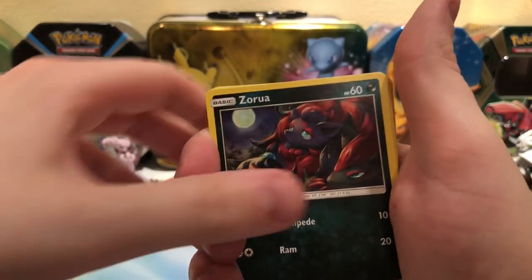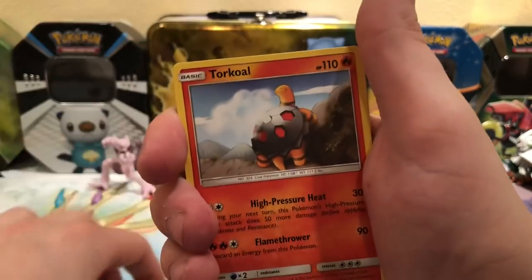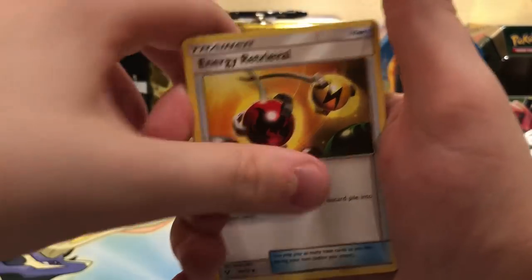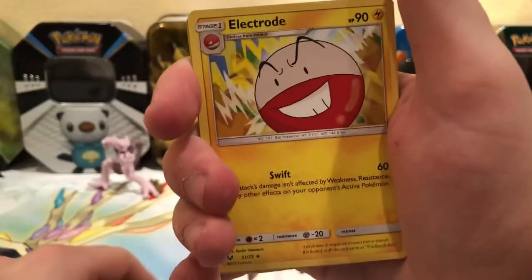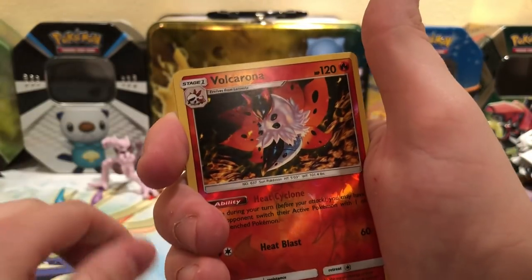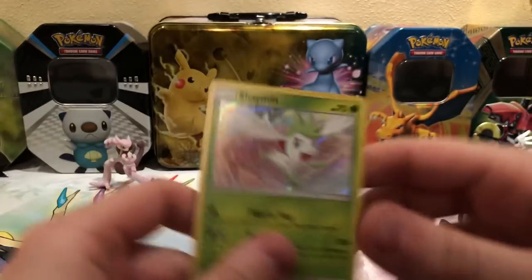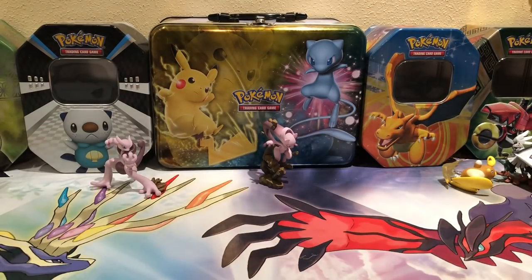We got a Zora, Ivysaur, Corkhole, Minun, Jinx, Steel Energy, Energy Retrieval, Lyapard, Electrode. Reverse is a Volcarona — that's an Uncommon. And then a Shaman holo Rare.